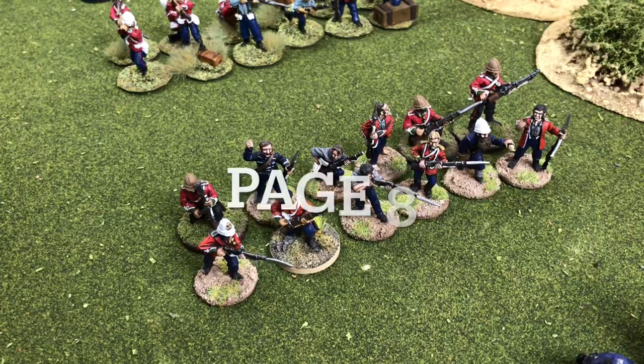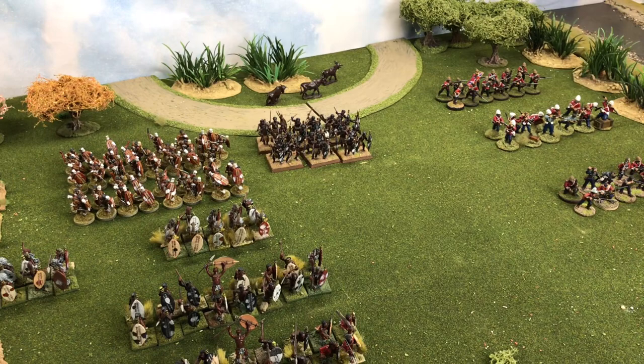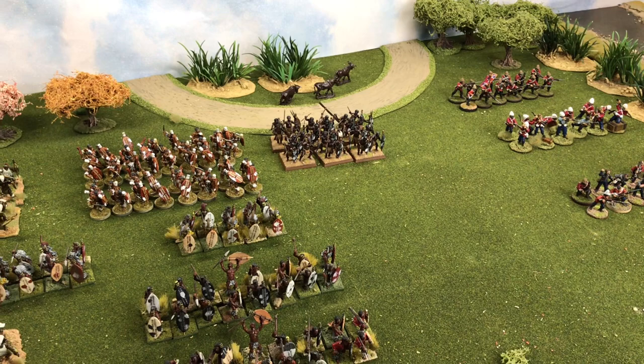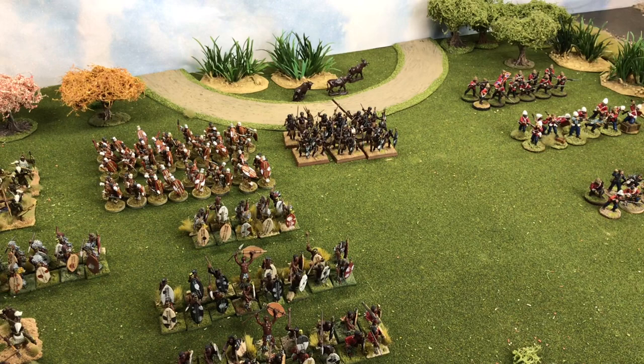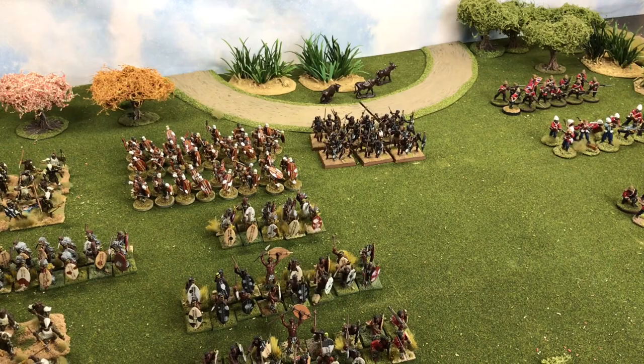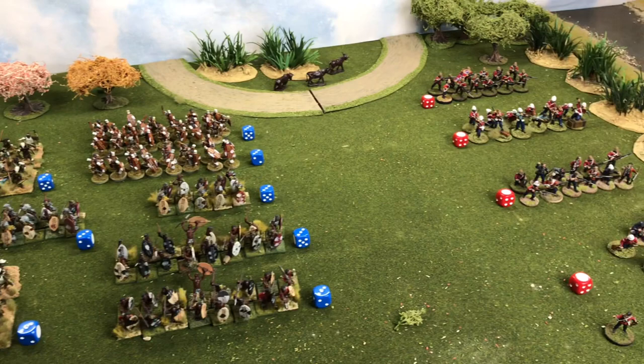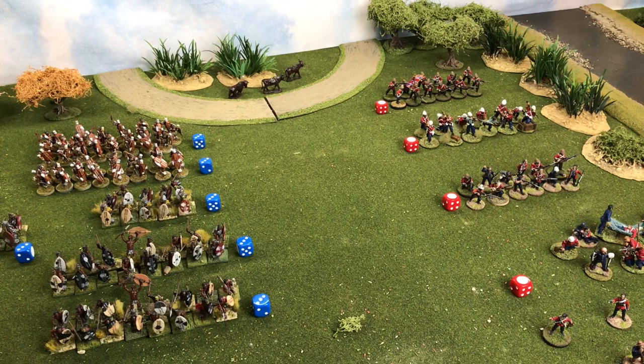What would happen if we had 20 figures for the Zulus or just 10 for the British? The difference in firing and fighting would potentially make an impact in terms of casualties. Historically, units weren't exactly the same size to fit a wargame, so the decision is up to you. For this game, the Zulus have eight units at three points each, and the British have four units at six points each — both armies totalling 24 points.